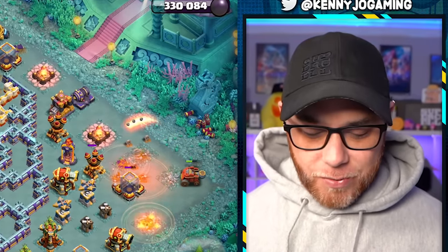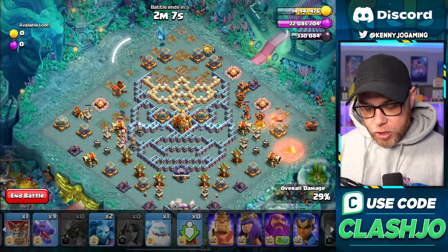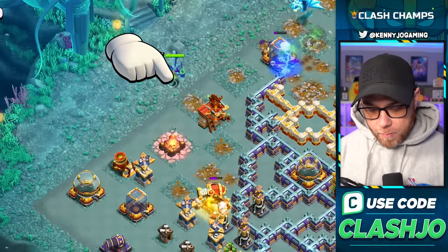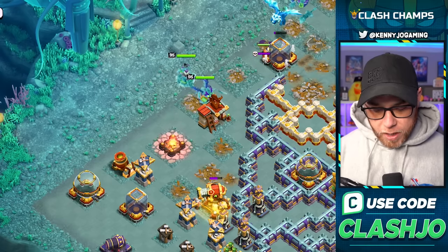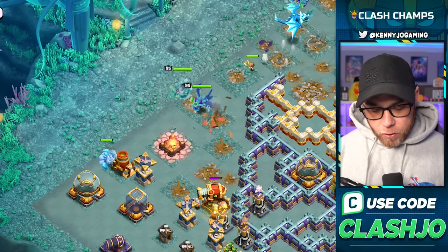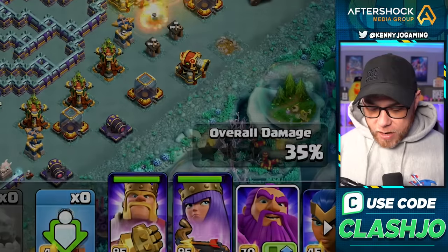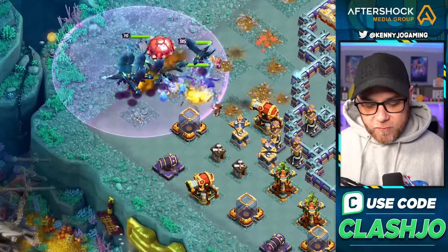It doesn't really matter. Let's go ahead and select our Valkyrie and drop her to help the Electro Dragon up top. Then drop the Barbarian King, Archer Queen, Ice Golem on the Mortar, then all of the dragons — like so — then the Balloon. Make sure your Warden is on air mode and drop the Warden to follow them up.